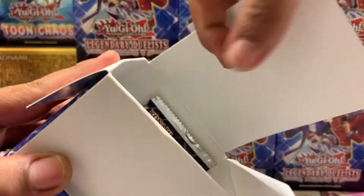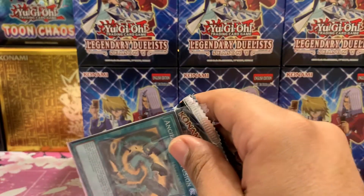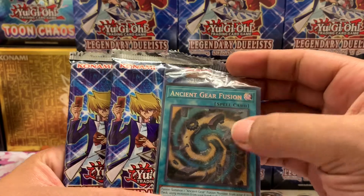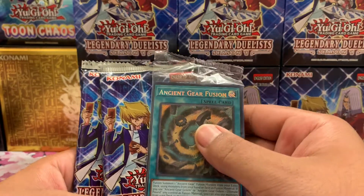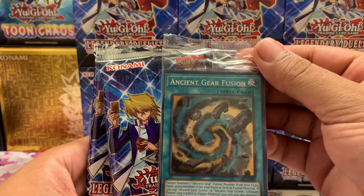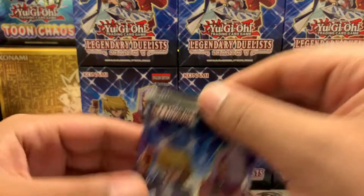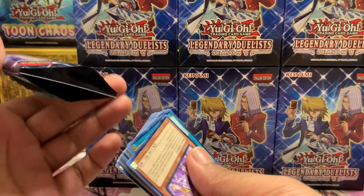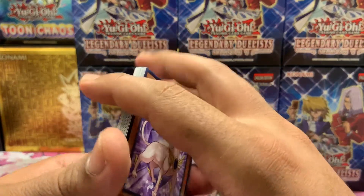It's a small birthday special here on the channel and I want to thank everybody who's wished me a happy birthday — definitely appreciate that. We got to 90 subscribers already! I've been meaning to do a small giveaway. For the character cards we're looking for Pegasus and Zane Truesdale — let's get it guys.